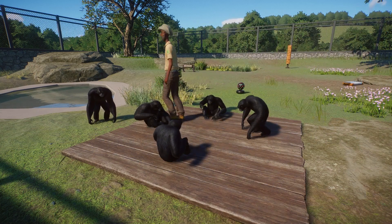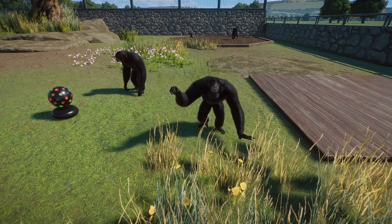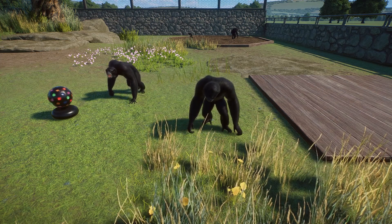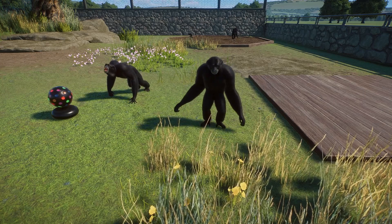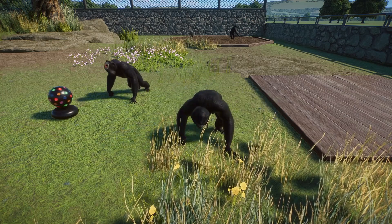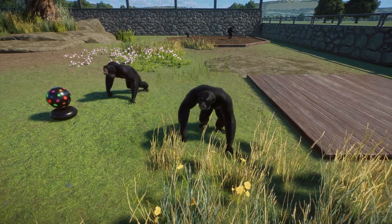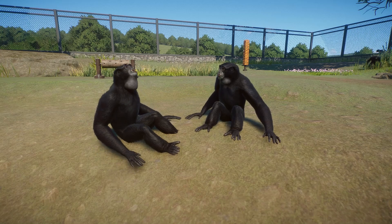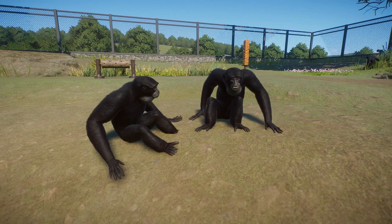Then they'll eat - they sit down and eat from their foraging tray. It's the same animation as the foraging enrichment item; they pick through stuff and throw it over their shoulder. Next is what I'm most excited about: the group calling animation. If you listen, they call together - they're very vocal. It's really cool how that works and I love that they've added it to the game.